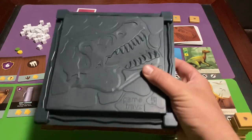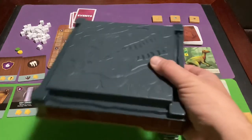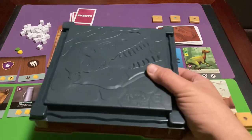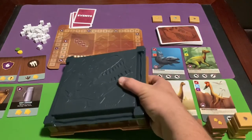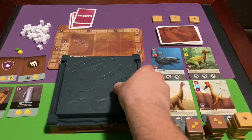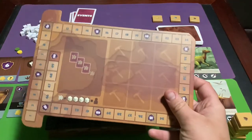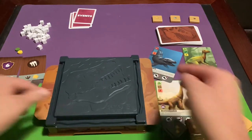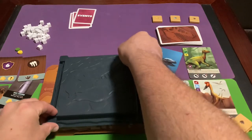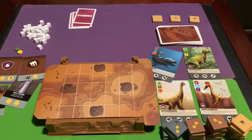When shaking, don't tilt it into a particular corner — try to keep it nice and flat so the fossils and hammers don't all end up on one side. After shaking, grab the score tracker — which is also used to slide into the tray — slide it in like so, then remove the tray top. You won't need the tray top for the rest of the game, so return it to the box.